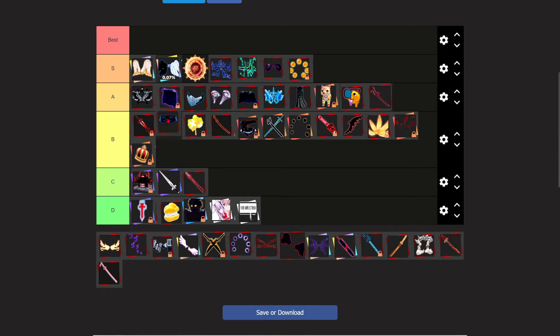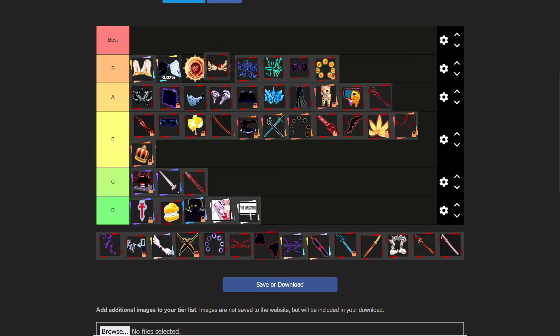Another crit chance accessory. These wings give 11% cooldown. We have the 10% — pretty sure we also have a 9% cooldown accessory somewhere. So we have 9, 10, 11, 12 percent cooldown accessories.